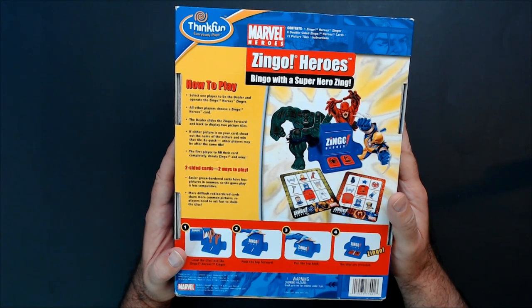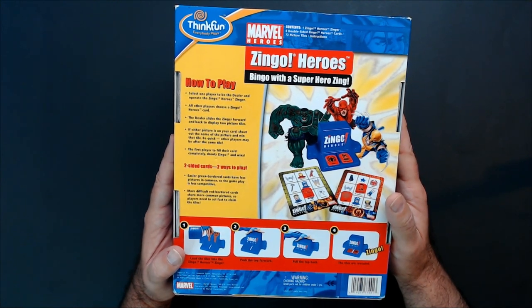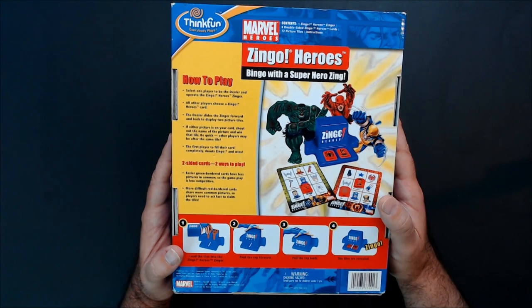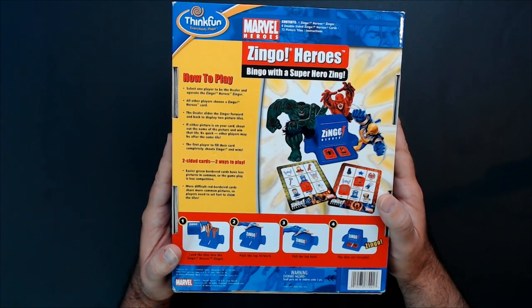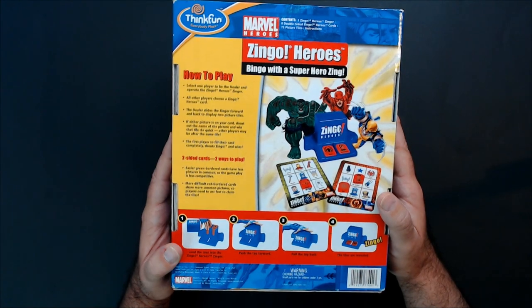Select one player to be the dealer and operate the Zingo. Other players choose a Zingo Heroes card. Slide the card forward and back to display two picture tiles. If the pictures match on your card, shout out the name of the picture and win that tile. Be quick — other players may be after the same tile. The first player to fill their card completely shouts Zingo and wins. Two study cards, two ways to play.